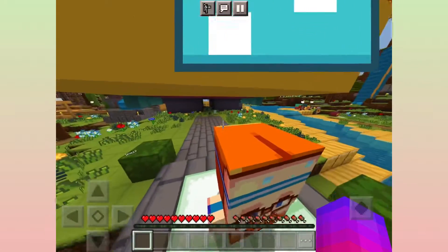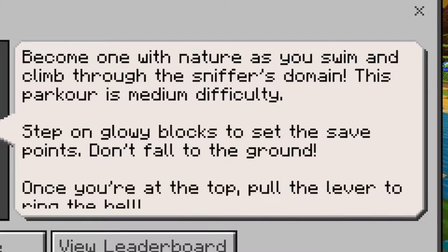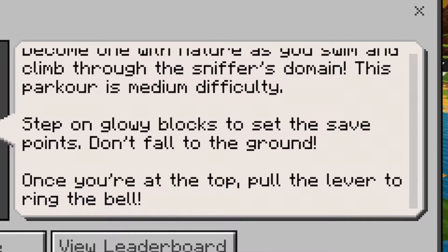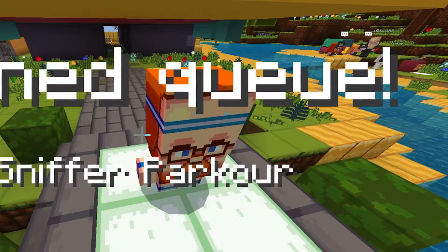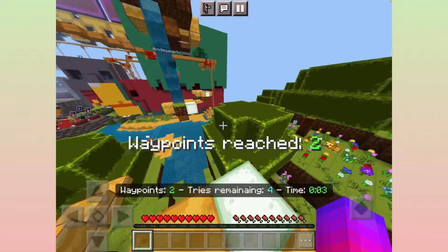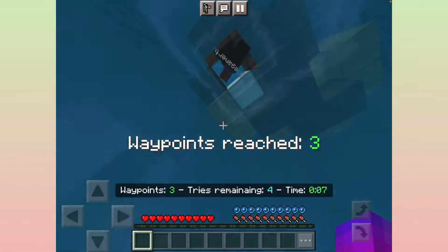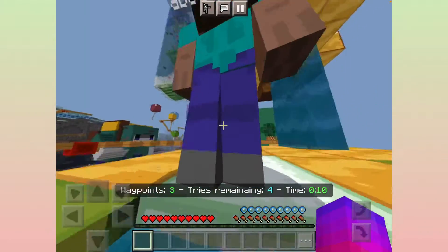I'm going inside the Sniffer, which is what I picked. The instructions say to become one with nature as you swim and climb through the Sniffer's domain. This parkour is medium difficulty — step on glowing blocks to set save points, don't fall to the ground, and once you're at the top, pull the lever to ring the bell.